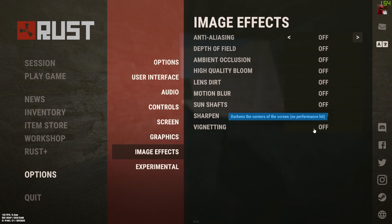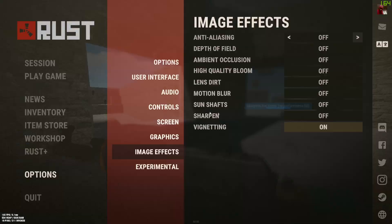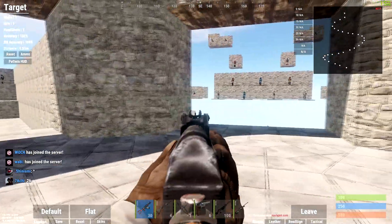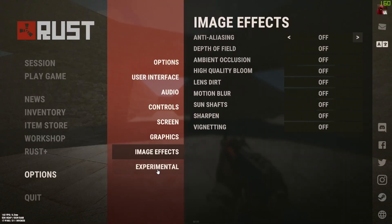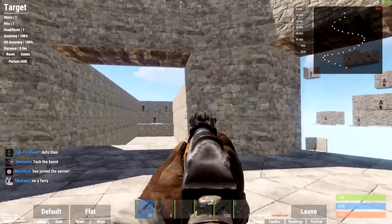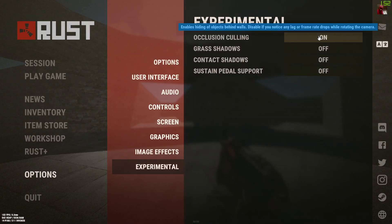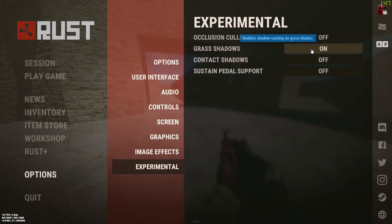Vignette darkens the corners of the screen with no performance impact — I'd 100% have this off because you don't want your screen any darker than it already is, as that's going to mess up seeing people. Experimental occlusion culling I have completely off — it's just weird stuff you don't need.